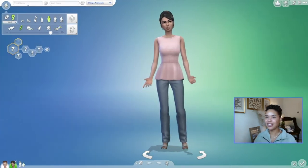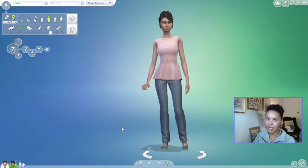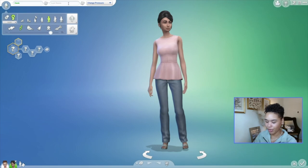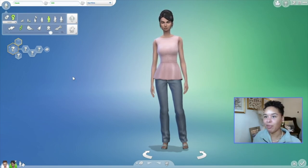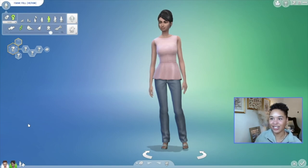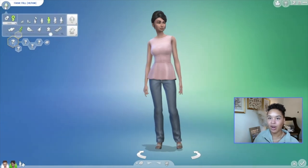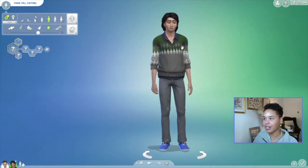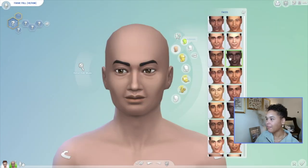Let's go in with Hank Hill. This is going to be — I thought Peggy was going to be hard, but I think Hank is going to be really hard. Watch me edit this and be like, oh my gosh, why did I even put this out? These look nothing like the characters. But I can always go back through and redo it. This is the first series, the first part of it — it's not going to be perfect the first time. Let's look at face shapes.